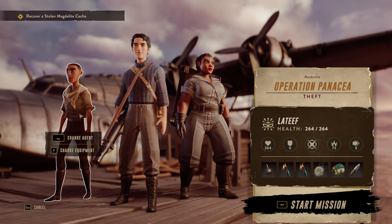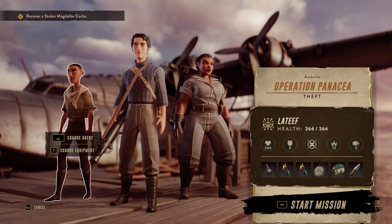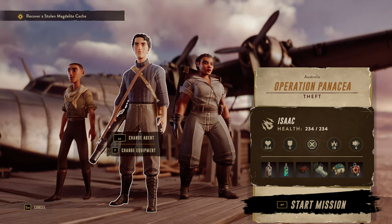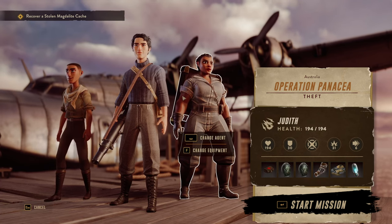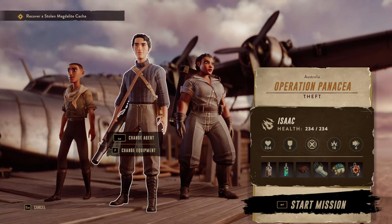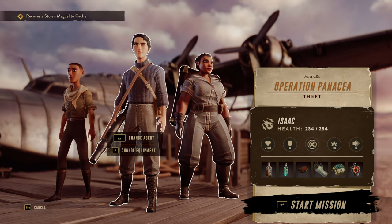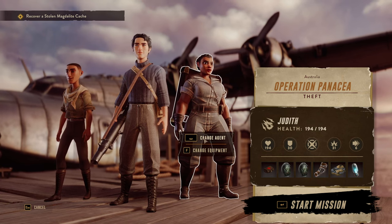The example team I wanted to show today is Judith, Latif, and Isaac. Judith and Latif both fill the tank role, with Latif also having some crowd control capabilities, and Isaac will be the damage dealer. You could substitute either of the tanks for additional crowd control, and substitute Isaac for any of the damage dealers — the rock combination would still work very well. I think this trio embodies it best.